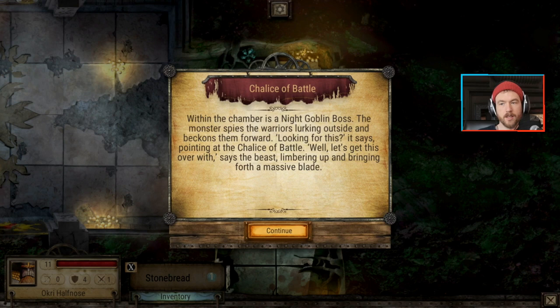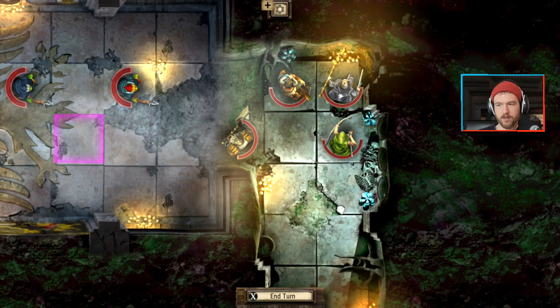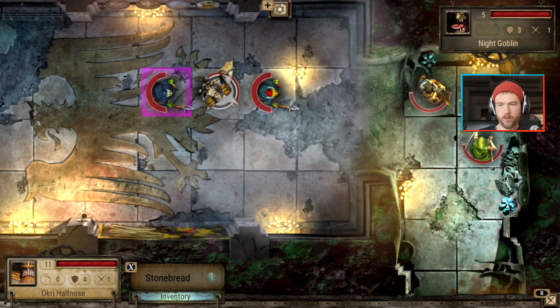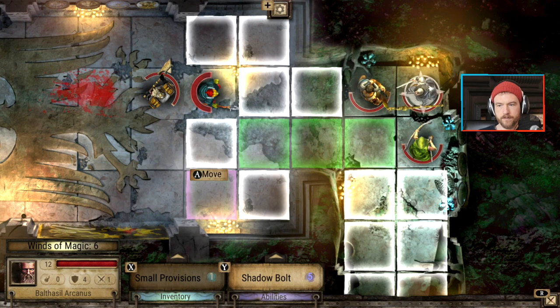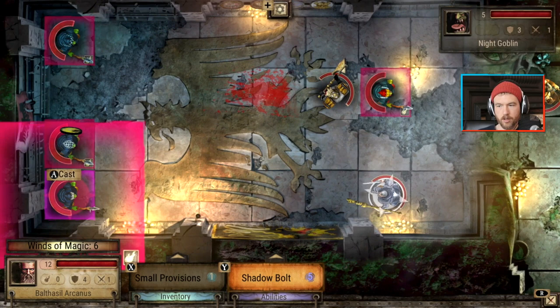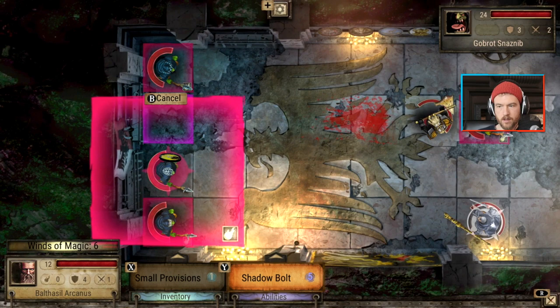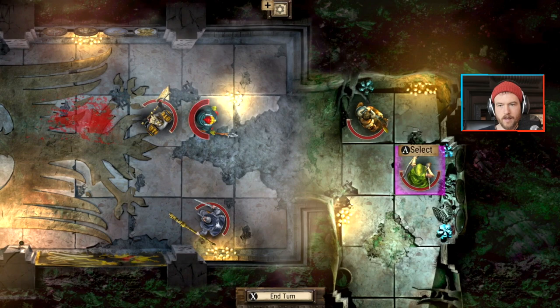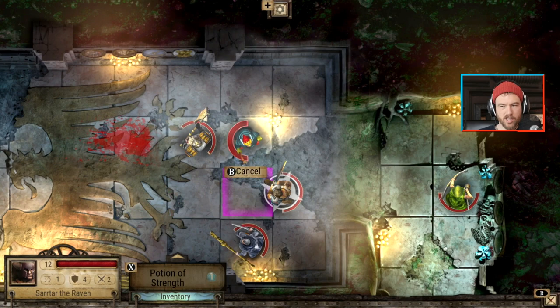Four winds of magic this time. Within the chamber is a night goblin boss. The monster spies the warriors lurking outside and beckons them forward. 'Looking for this?' he says, pointing at the Chalice of Battle. 'Well let's get this over with,' says he, bringing forth a massive blade. Let's do it indeed. We want to get this guy here to kill multiple people. Let's see if I can do a shadow bolt on the boss - it didn't do tons of damage but it did something.